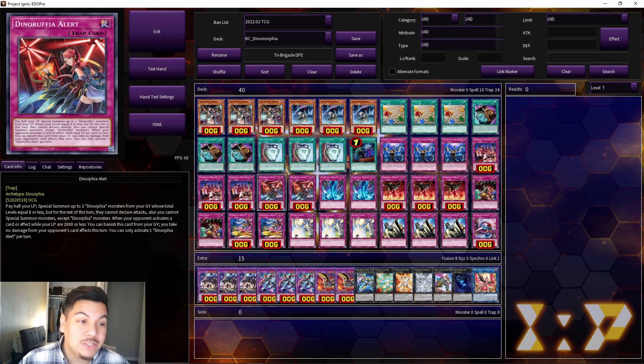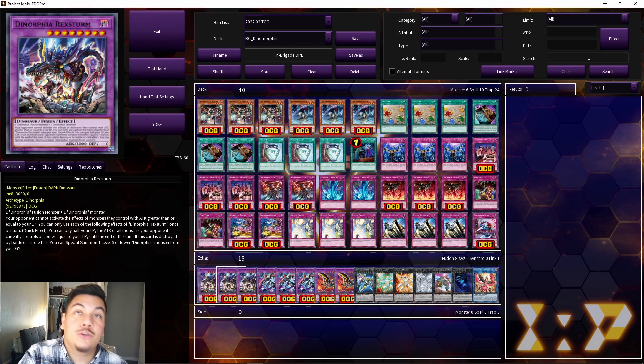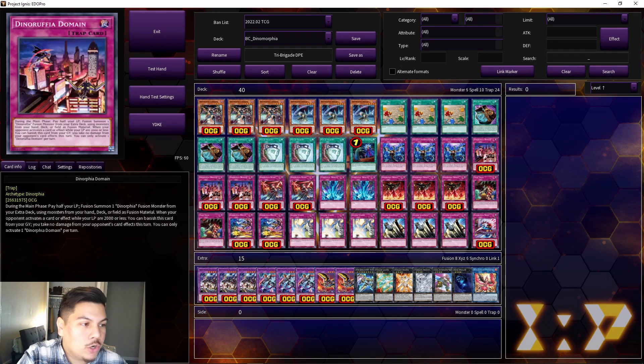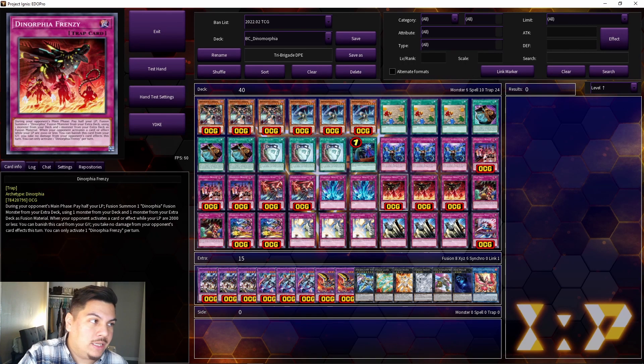Pro number two is that this deck can fusion summon using extra deck materials with Dinorphia Frenzy — the card you're going to be searching out the most. You can summon out Dinorphia Rextrum, which is absolutely nuts. Your opponent cannot activate monster effects of monsters they control with attack greater than or equal to your life points. Since you pay half your life points to fusion summon, Rextrum lets you pay half your life points as a quick effect and set all your opponent's monsters' ATK equal to your life points, essentially turning off all their monster effects for that turn.